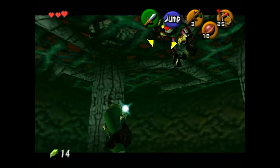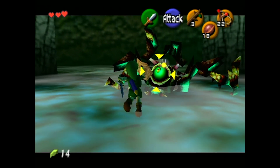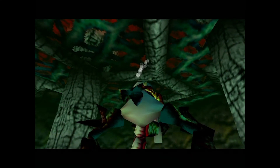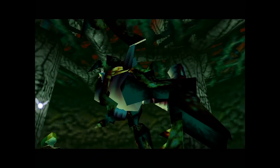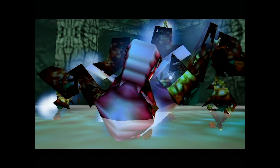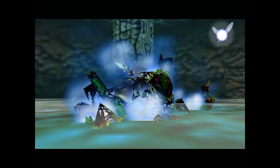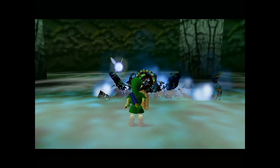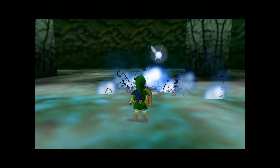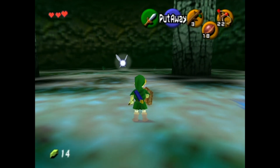They actually moved it starting in Majora's Mask and basically removed the Crouch Stabbing because they realized it was too broken. You killed Gohma — you don't even need the slingshot for this fight. Deku Nuts also stun Gohma's eye, so if you wanted to you could just save your slingshot bullets. And that's the first boss. This game is held together by duct tape.